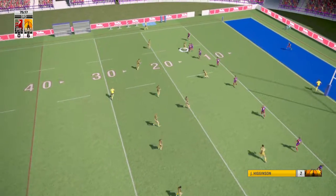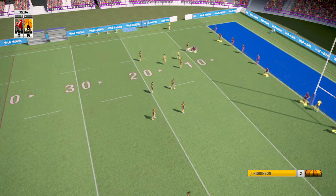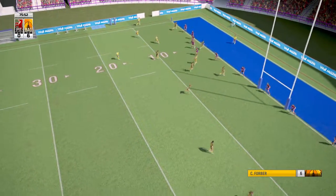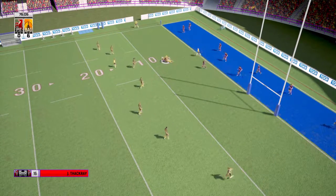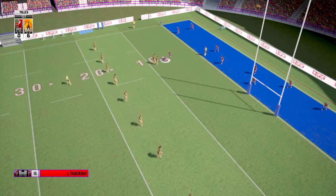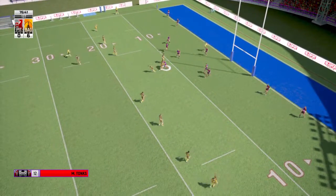Fobba misses the tackle. Higginson carrying defenders with him — the defence is looking shaken. Flicks a short pass — no respect for ball security. Sackbrane powers full — this is good. He'll have to play the ball after that tackle. England to break up the defence — a short pass.